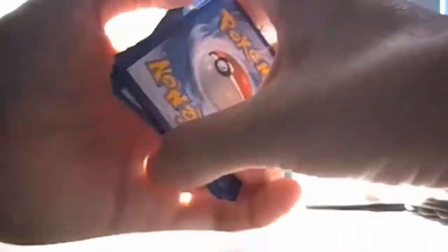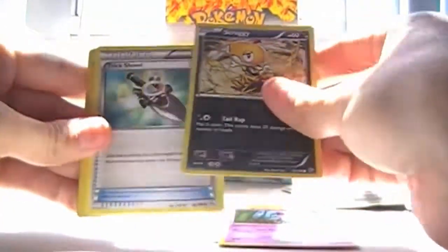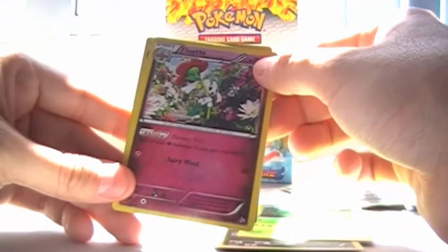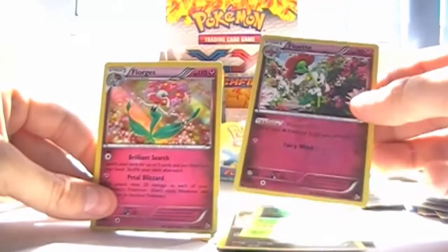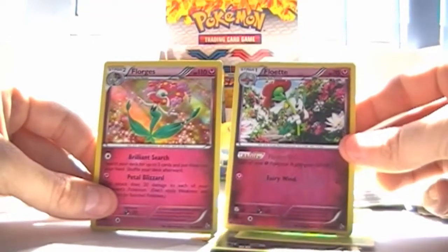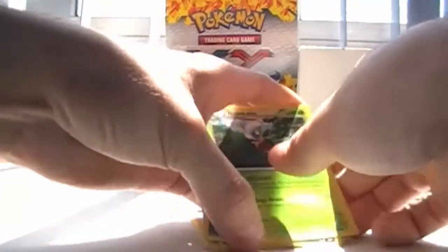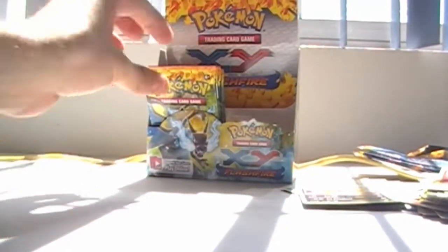Ponyta, Fletchling, Buizel, Scraggy, Trick Shovel, Roserade, Lysander, Floette — look at that Floette, 70 HP. Another Florges with 110 HP! And if you play the video game, Florges is really really bulky, especially on the special side. So yeah, I have no idea why these things have such low HP in the card game — that's really really weird.